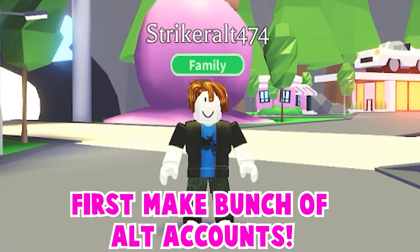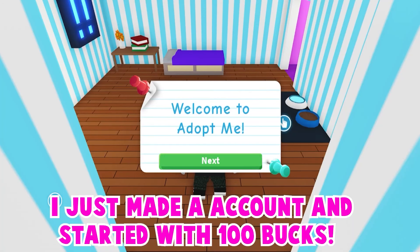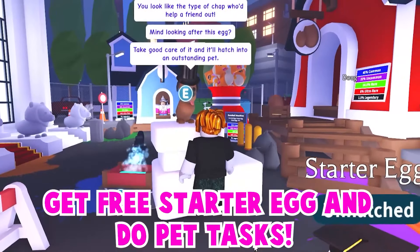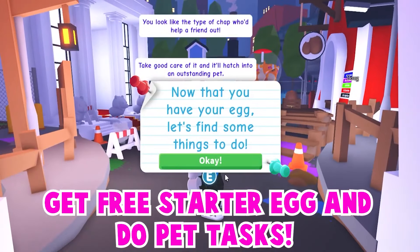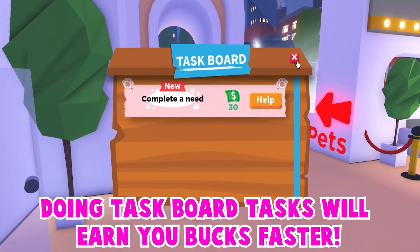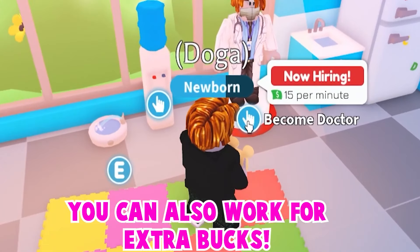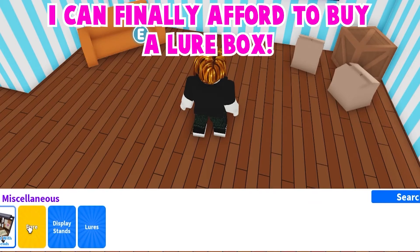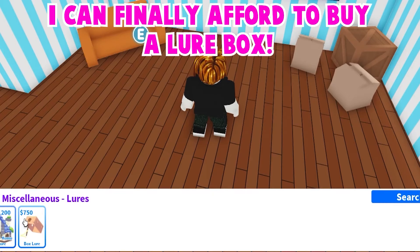First, start by making a bunch of alt accounts. I just made an account and started with 100 bucks. Make sure to collect your daily rewards, get a free starter egg, and start doing the tasks. Doing the task board tasks will earn you bucks faster. You can also do any job to earn bucks even faster. I can finally afford to buy the lure box with about 25 minutes of play time.